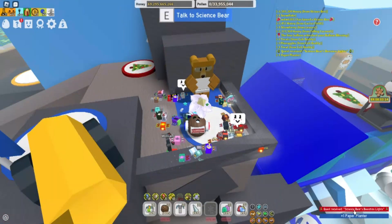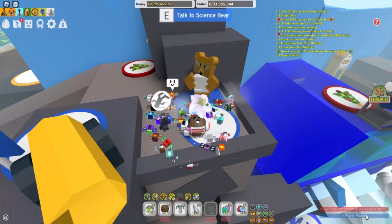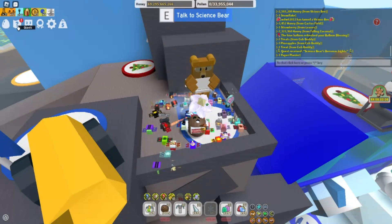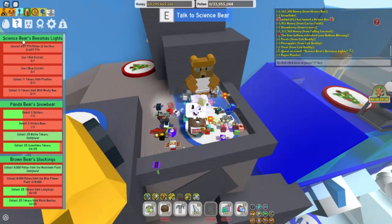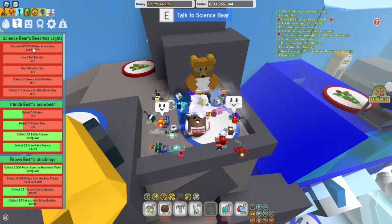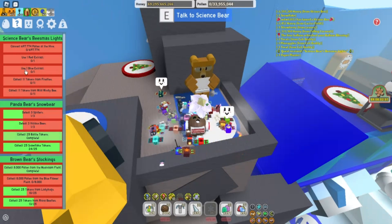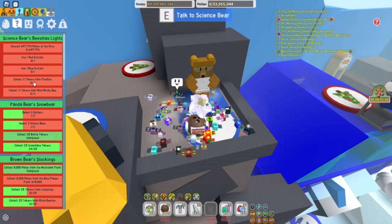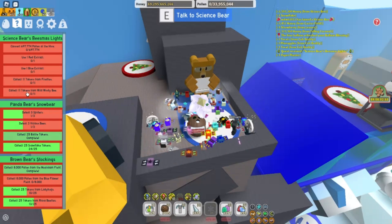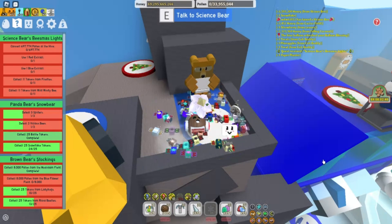We just received Science Bear's Beesmas Lights quest, and we also got one paper planter from Science Bear. As he said, we need to convert 697,774 pollen at the hive, use one red extract, use one blue extract, collect 11 tokens from fireflies, and collect 11 tokens from wild windy bee. I'll be back when we get the quest finished.